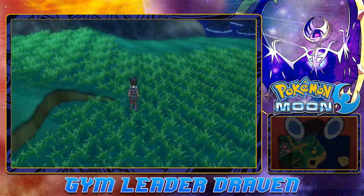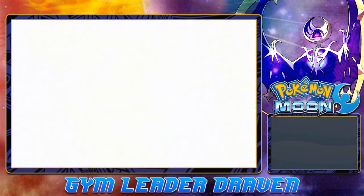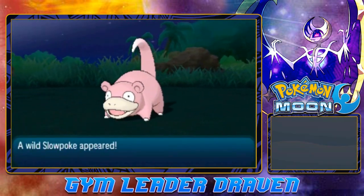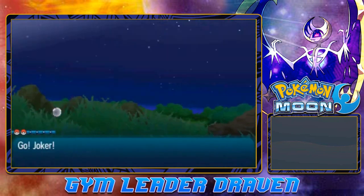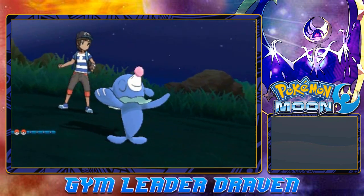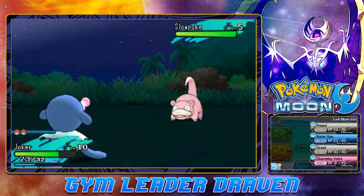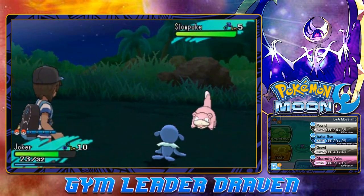In our last episode too, we managed to capture ourselves an Alolan Rattata. Not going to use it because I don't really need to. And here we have a Slowpoke. I'm starting to think that maybe I should start capturing some Pokemon so I can have a team assembled.